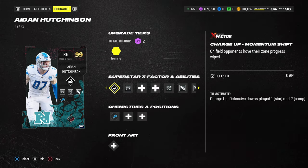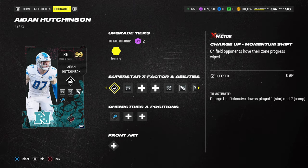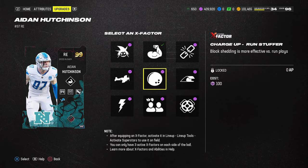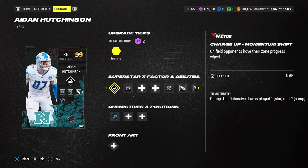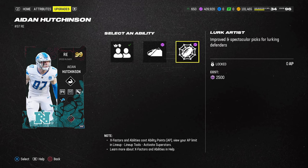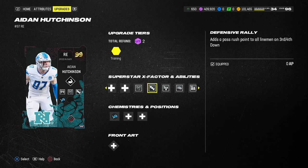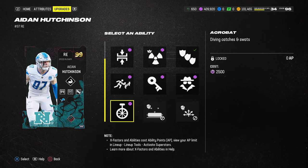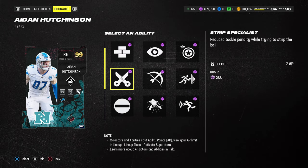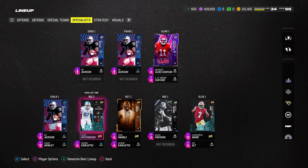Honestly, you don't necessarily have to use Hutchinson. You could use any of the pass rush cards. I put as much pass rush on him as I have. I could see putting Lurk Artist on him, but I'm maximizing pass rush. The best way to run this defense is to utilize it as a shed defense — that's the best method, and then mix in the blitz.